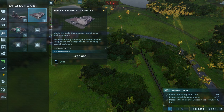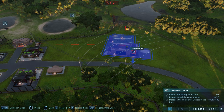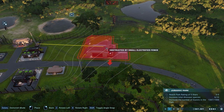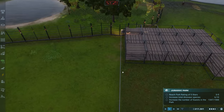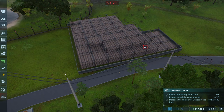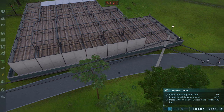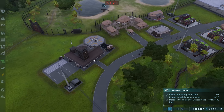I can get a third ranger response team — it's crazy! Let me get another one over here. It can go right here, powered by the existing grid. It still needs a path for some reason even though it's touching. There we go — now we have two paleo medical facilities and two ranger response teams.